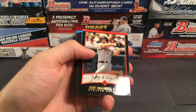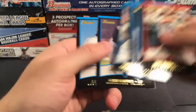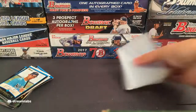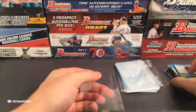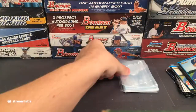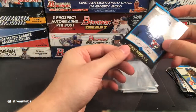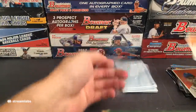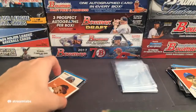Mike Piazza — cool. Matt Holliday prospect card — and that is the gold parallel. Gold Matt Holliday prospect card for the Colorado Rockies. Ryan Church. Carl Crawford prospect for the Rays. Oh, that's cool — Joe Mauer prospect card for the Minnesota Twins. Is Joe Mauer a Hall of Famer? I haven't looked at his stats enough to know.